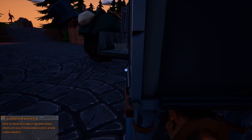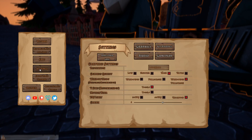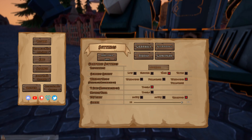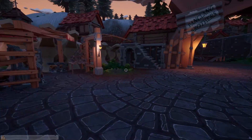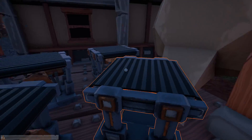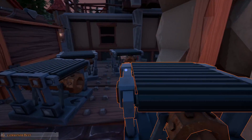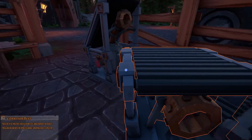It's getting dark, but we can show a new feature here. We can go into our settings and turn the gamma up, so even though it's dark it's still bright. That's the new control to turn the gamma up. We've got four pieces of conveyor belt and we're almost out of cash - 101 left.